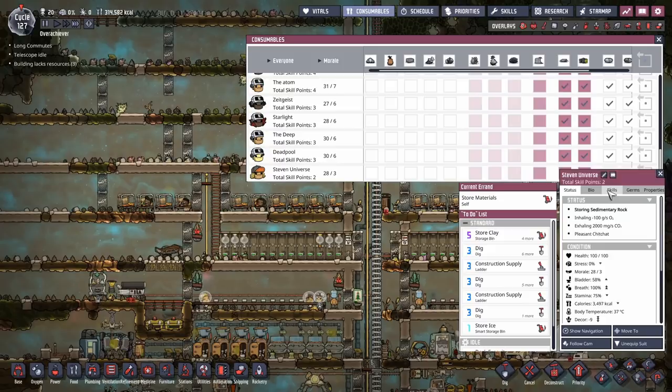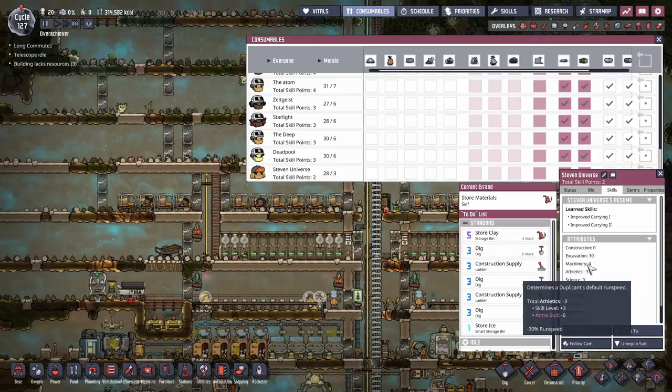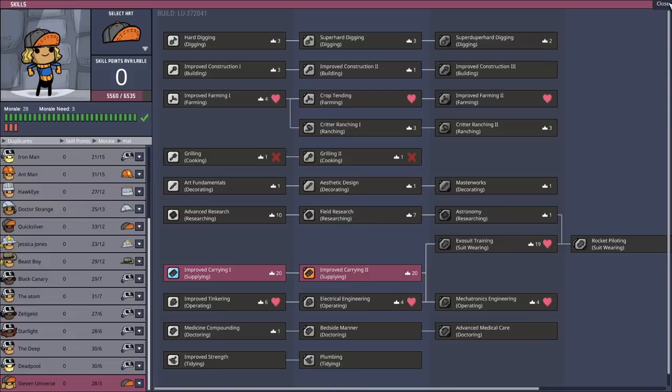One downside is that one of our poor duplicants, Stephen, has minus three athletics. I didn't wait until they'd gotten the skill in Atmosuit training. They haven't quite gotten it yet, but everyone else has, so I wasn't going to hang around waiting for them.